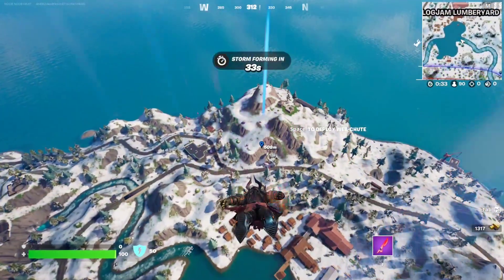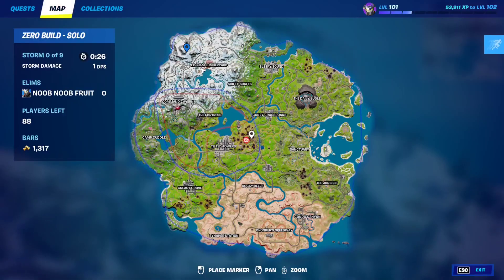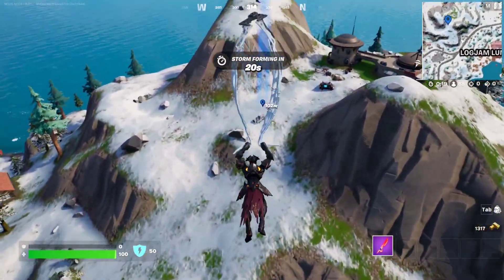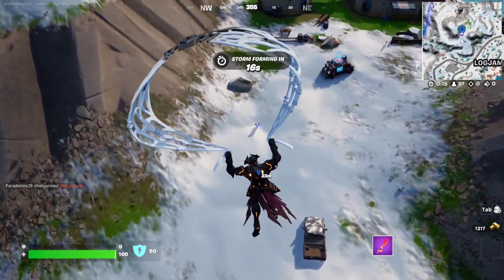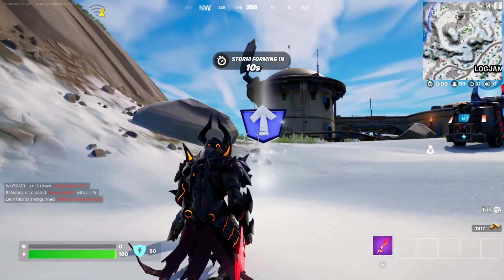For this level up token, it's going to be northwest of Logjam Lumberyard. Just make your way to the Seven Outpost — I believe this is number two or number five. Make your way to this spot right here and you'll be able to find the level up token. There it is right there — let's grab that. Nice.